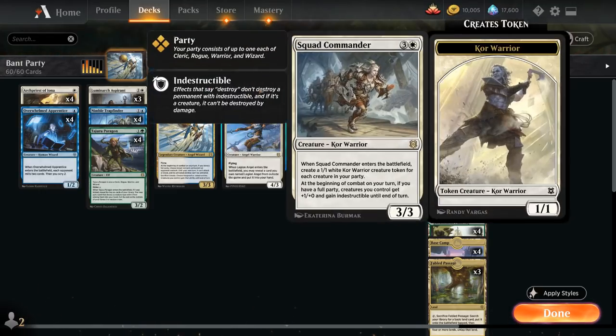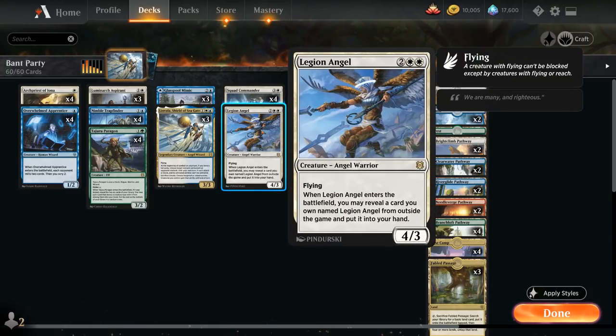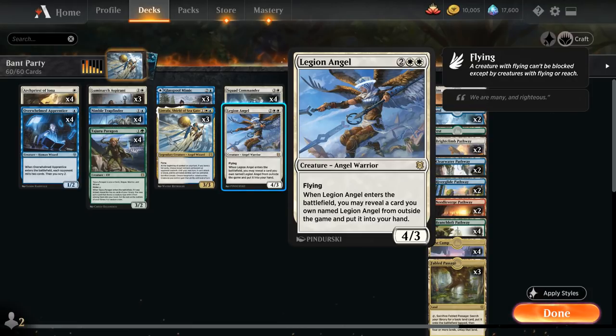At 4 mana, besides the full set of Squad Commander, we also have one copy of Legion Angel — a 4/3 Angel Warrior with flying. When Legion Angel enters the battlefield, we may reveal a card named Legion Angel from outside the game and put it into our hand. In best-of-1 we put 3 copies of Legion Angel in our sideboard, and whenever we cast it we can grab an additional copy — a nice bit of card advantage.